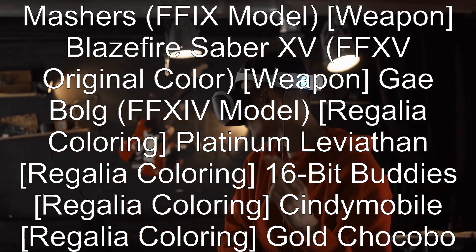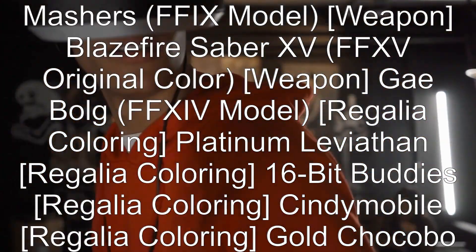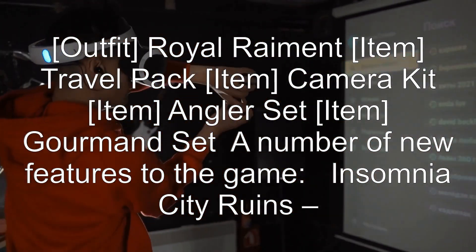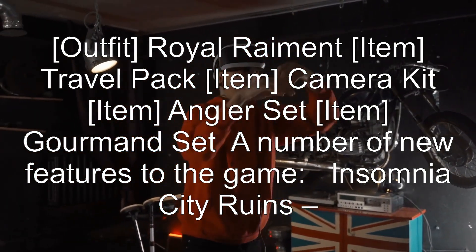Additional bonus items include: Regalia Coloring — Cindy Mobile; Regalia Coloring — Gold Chocobo; Outfit — Royal Raiment; Item — Travel Pack; Item — Camera Kit; and Item — Angler Set.